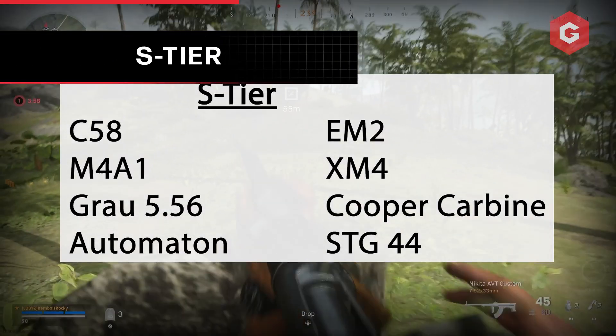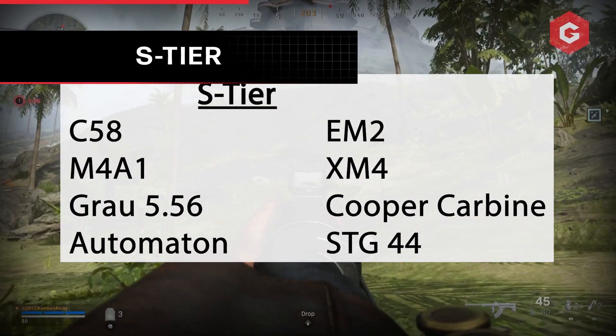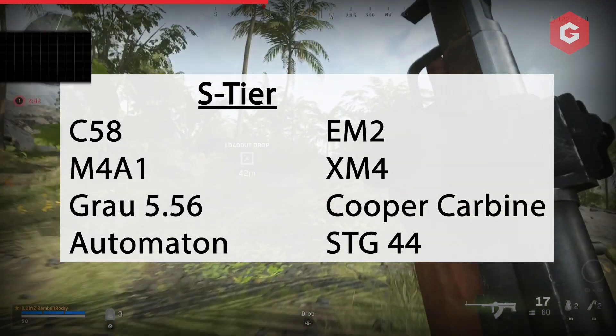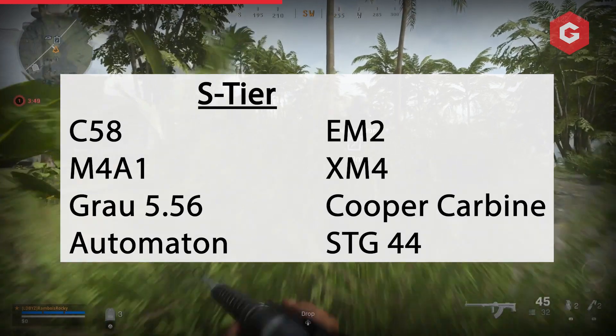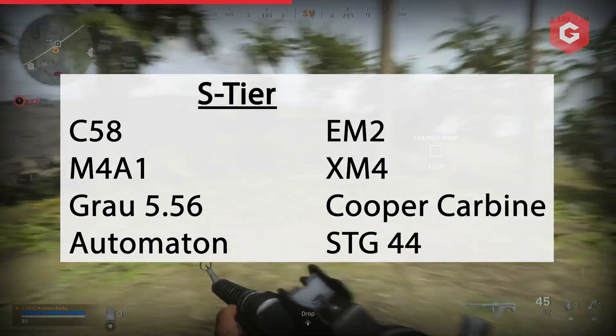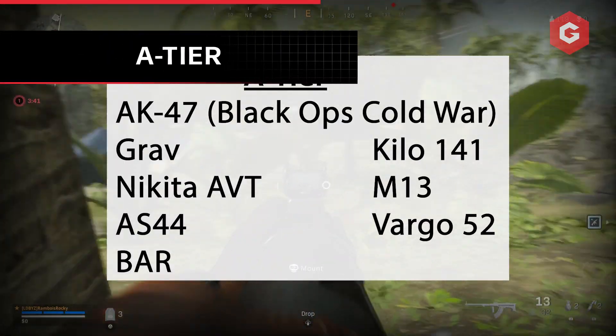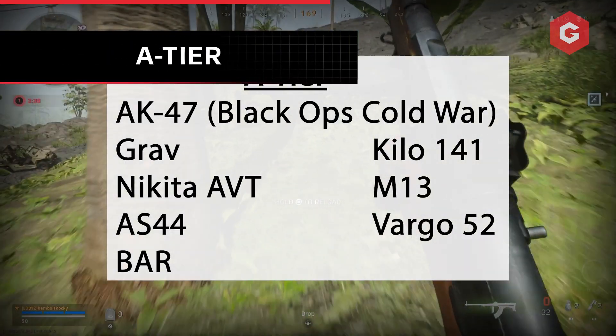This set of ARs is widely considered to be the very best in Warzone, with the likes of the Automaton standing out from the rest of the crowd thanks to its immense damage output and minimal recoil with the right set of attachments equipped. The most recent AR to join S-tier is the Kupa Carbine, which is proving popular with pro Warzone players. Following nerfs to Blackout's Cold War AK-47, it's dropped from S into A tier, but it still packs a punch.